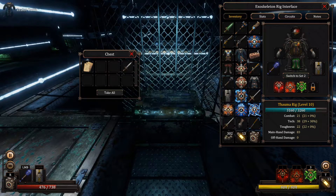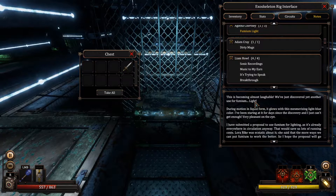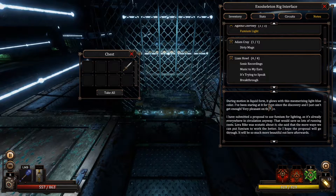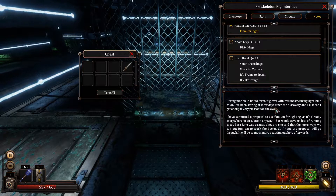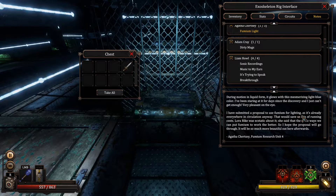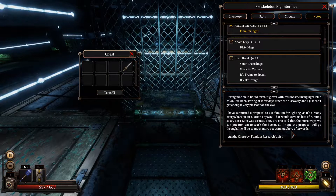I'm gonna leave the dagger because I don't think I'm gonna use it. Let's equip this. Fumium Light audiograph: this is becoming almost laughable — we've just discovered yet another use for Fumium. In motion in liquid form it glows with this mesmerizing light blue color. I've been staring at it for days since discovery and I just can't get enough. I have submitted a proposal to use Fumium for lighting — it's already everywhere in circulation anyway, that would save us lots of running costs. Laura Reich was ecstatic about it. Agatha Shirtzi, Fumium Research Unit 4.